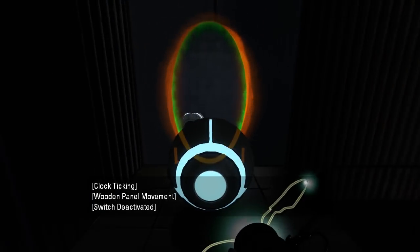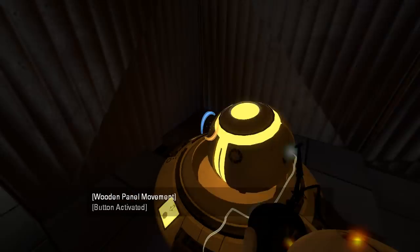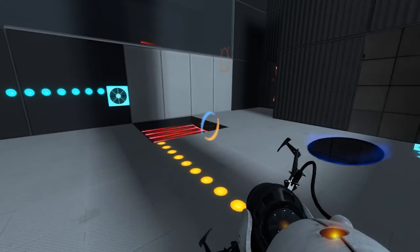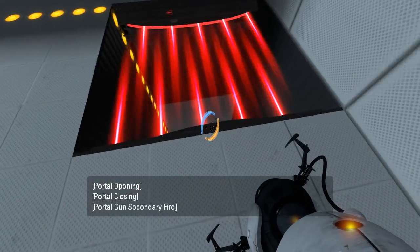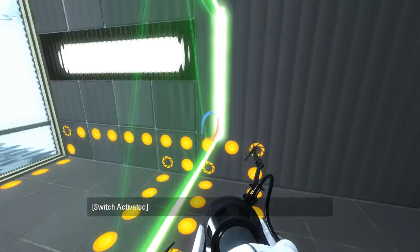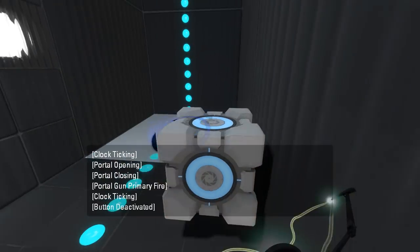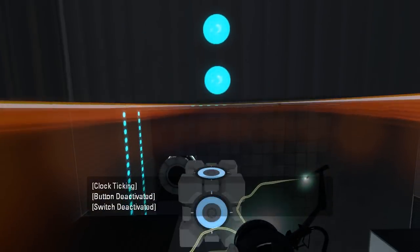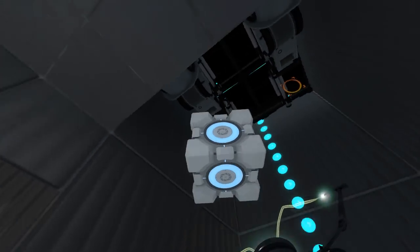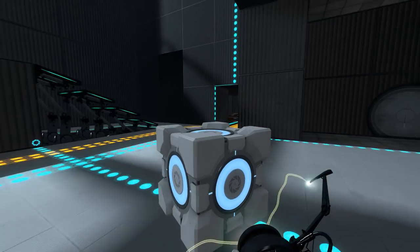Hit this guy, and then we're pretty much almost done now. Put this on here. Lots of trapping situations abound. There we go. Like, if I came down here and put both of my portals down here, that's another way to get trapped. Lots of trapping situations — not good.